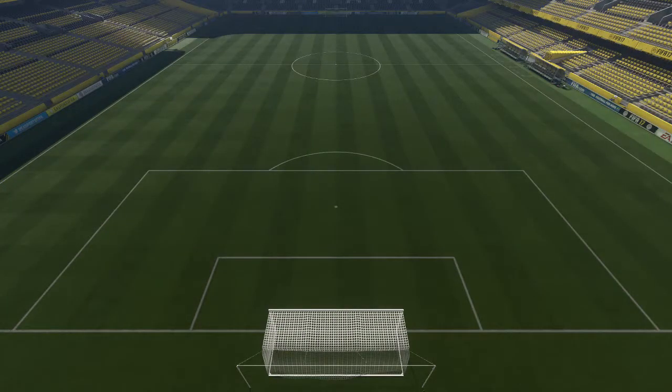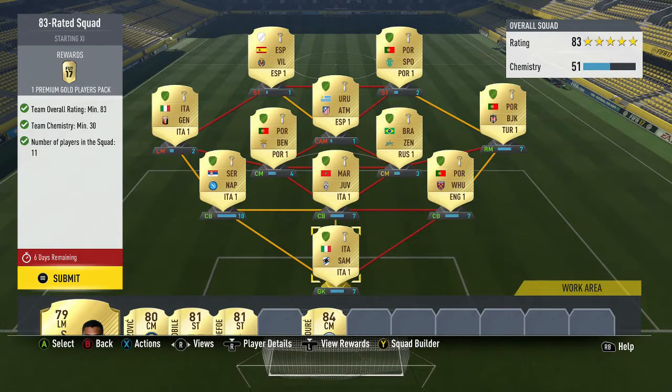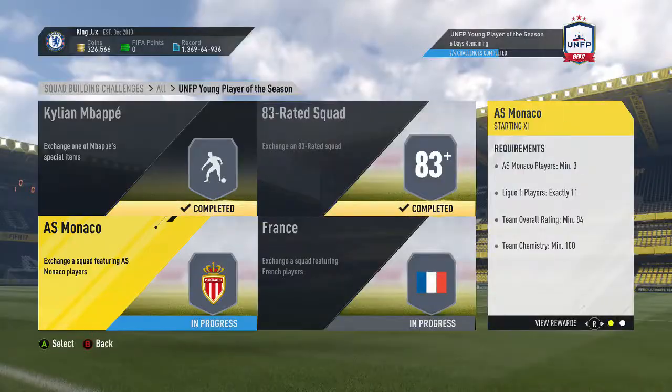And then the next one is just an 83-rated squad, really easy. Just done the rating thing off Foothead. Had all these players in my club so I think I had to buy the 84 just because I had a few 84s but they were worth a bit. We'll trade that in — get a 25k pack for that, which isn't too bad considering.